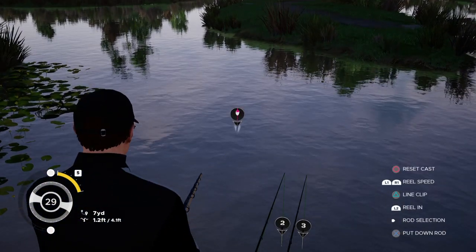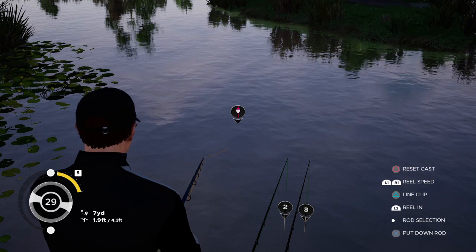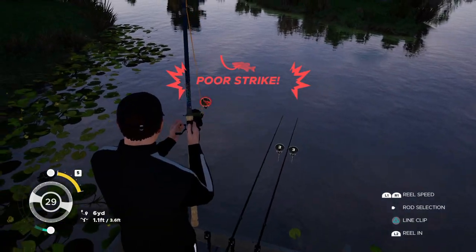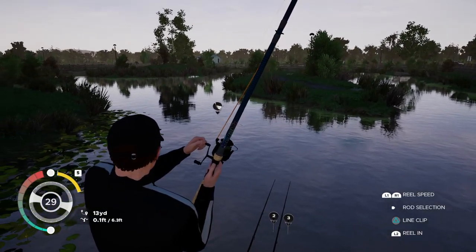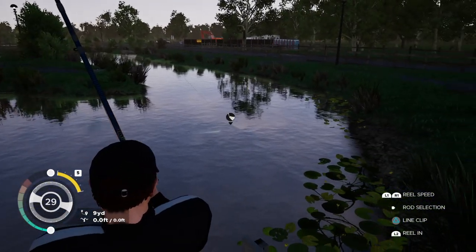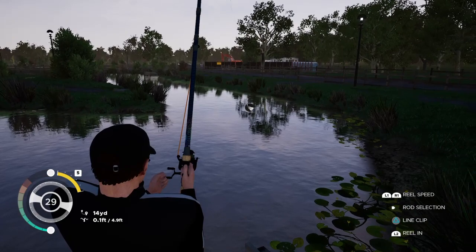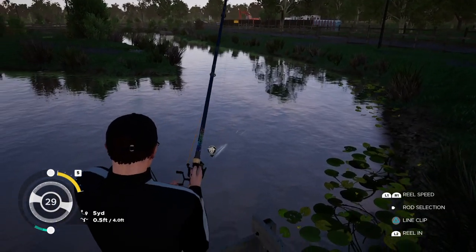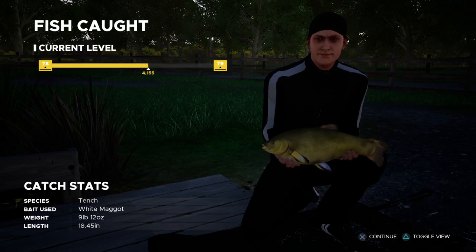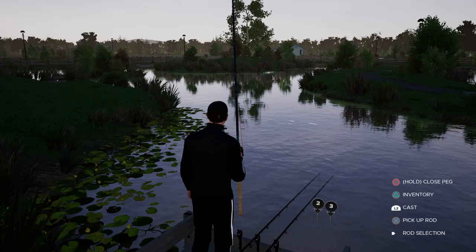Trophy fish please! That tench would need to be twelve pound for a trophy. Another poor strike. That bream and that tench fought exactly the same — I couldn't see a thing in the water but splashes and the float. They both fight very similar. Tench are stronger in real life but in the game they fight the same. That's a nice tench, nine pound. So you can confirm the two fish in here are tench and bream.